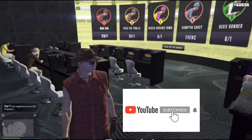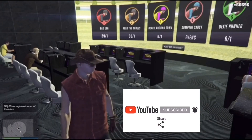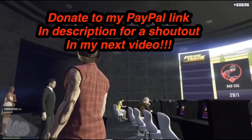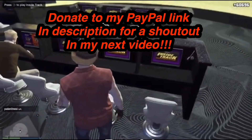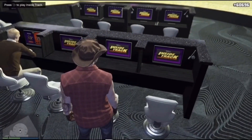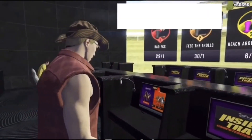Hey guys, welcome back to another video, this is Goleth here. Today I will be showing you another casino glitch. For this glitch we need to go to the casino and then go to the inside track. Look in the top right — I have 60k chips. You could cash out 100k or something, around over 50k.